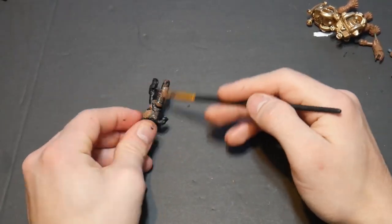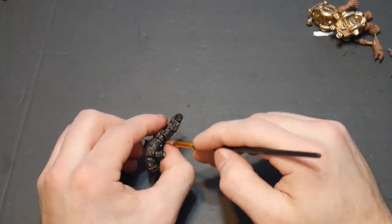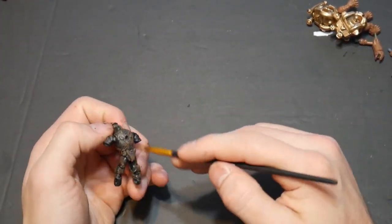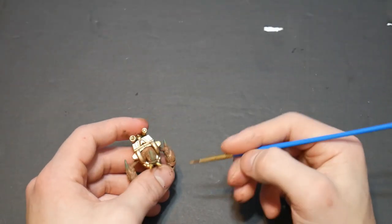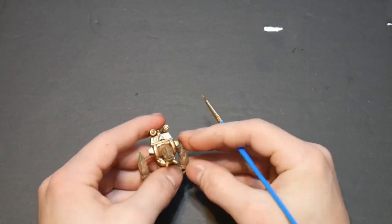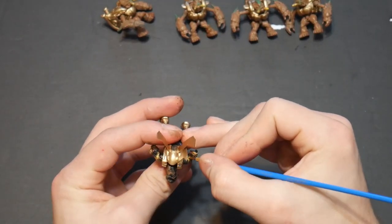Once that was done, I did a dry brush onto the Elite itself, and that gave it a little bit more texture and detail. Then I added gold for the breathing bacta tanks — the tubes coming out of his mouth — and gold for the upper arms as well, just like it shows in the game.